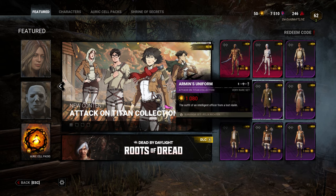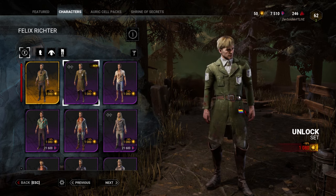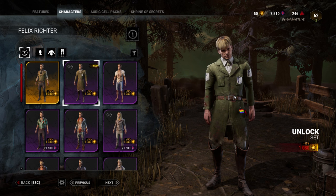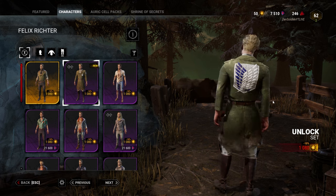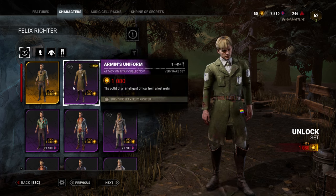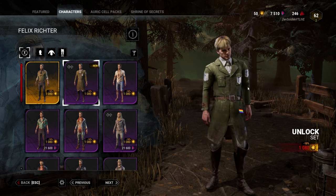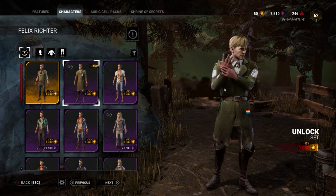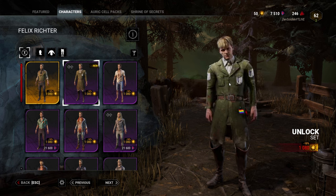Next we have Felix Richter as Armin — everyone's favorite boy toy. The uniform is really cool, I really like the uniform. The face — I don't see Armin at all in this, because I thought it was Captain Erwin at first when I first saw this skin. But yeah, it's Armin and it looks pretty cool. This is not on my list to cop, but I'll still contemplate it if I have money left after this day. Because it looks so cool.